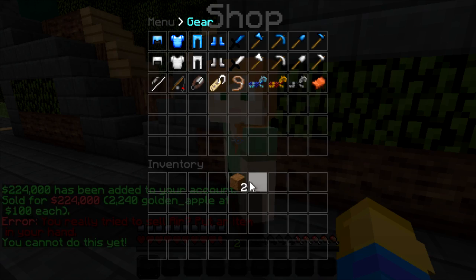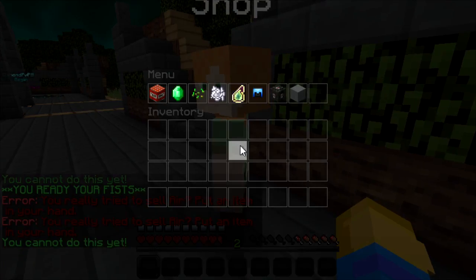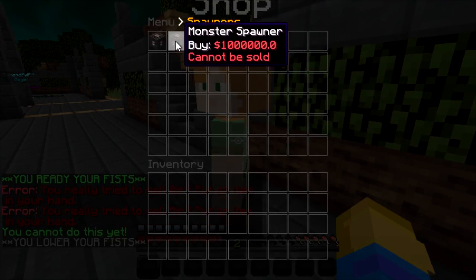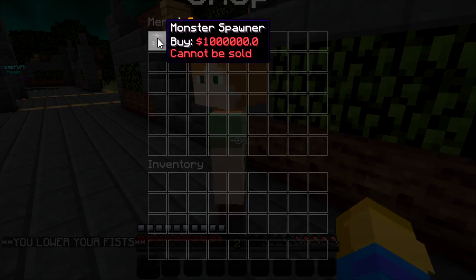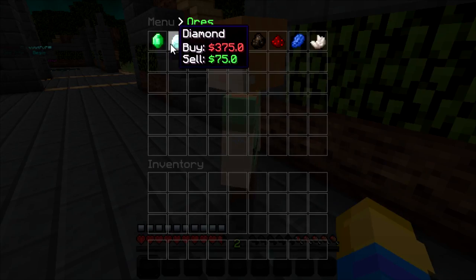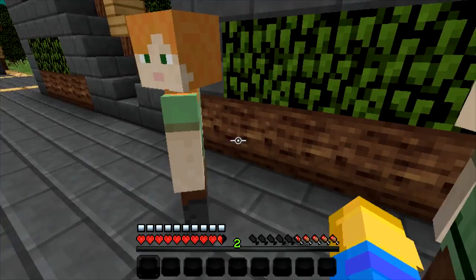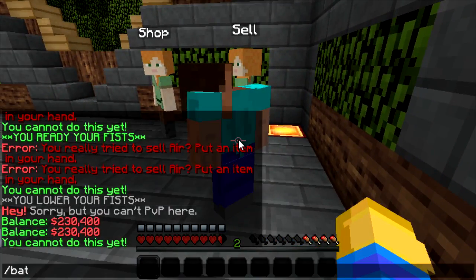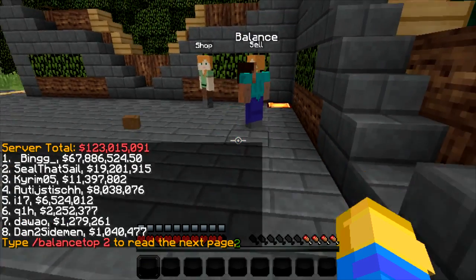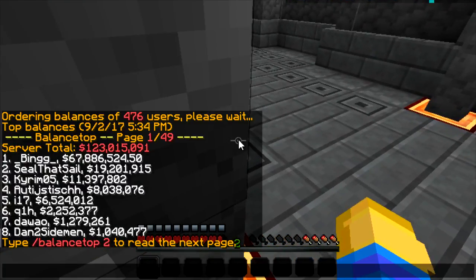Let's check the shop gear — nothing really useful there. How about spawners — can we buy spawners? We can buy them but it doesn't tell me which one is which so I don't know if I have enough. Let's do slash bal top — we're not on bal top but we're potentially gonna be on bal top.